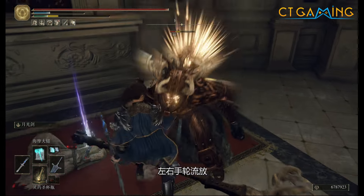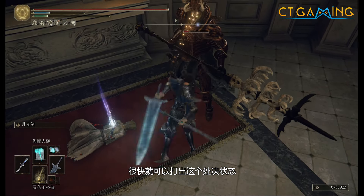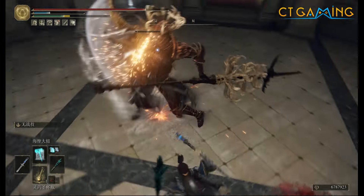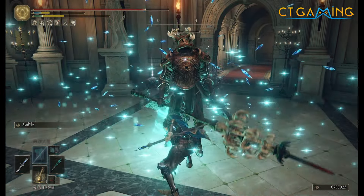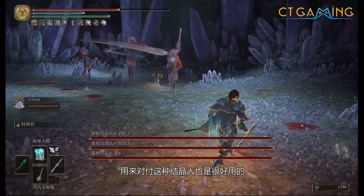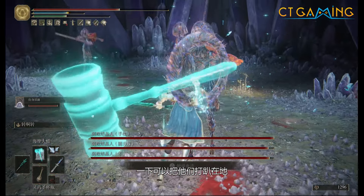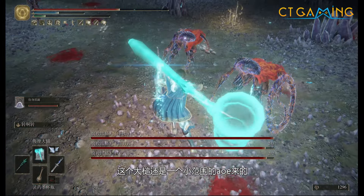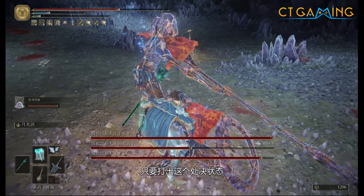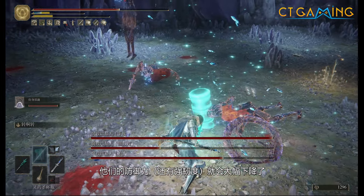左右手轮流放，连熔路骑士也没有办法，很快就可以打出处决状态。一下可以把他们打趴在地，这个大锤还是一个小范围的AOE，对付捷径人，只要打出处决状态他们的防御力就会大幅下降了。